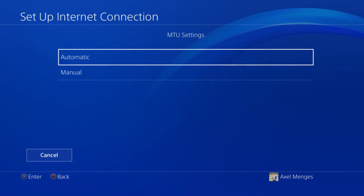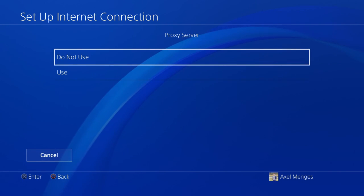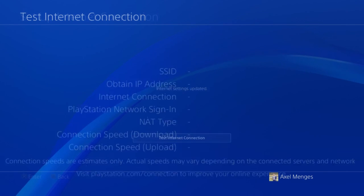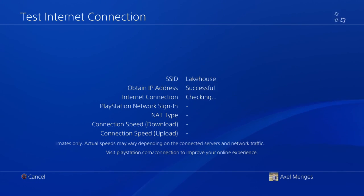Once you're done with that, click next. On your MTU settings, set that to automatic; your proxy server you do not want to use. Once you get here, click test internet connection and wait for the PlayStation to connect to your internet. And once you've done that, you can now get on Minecraft.